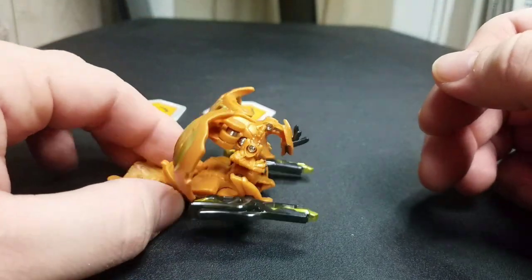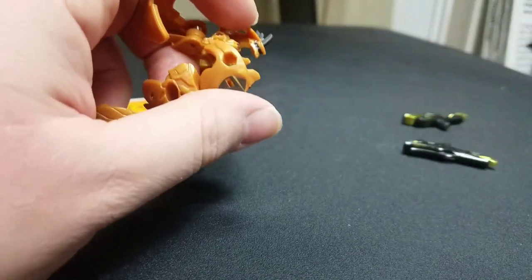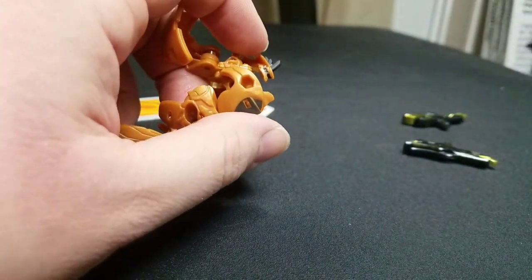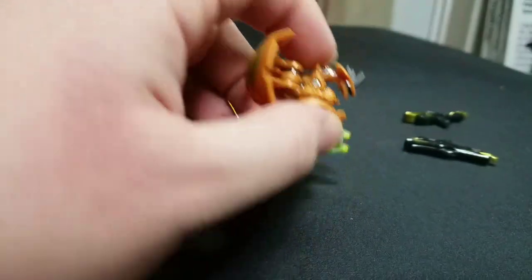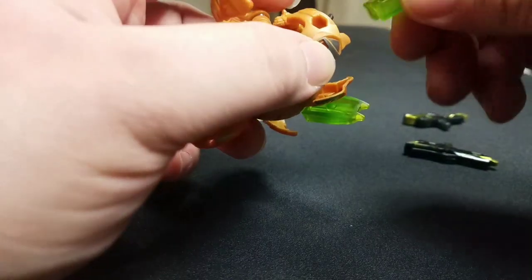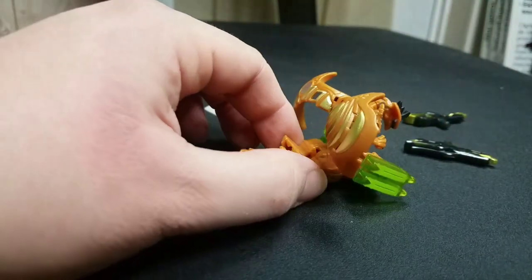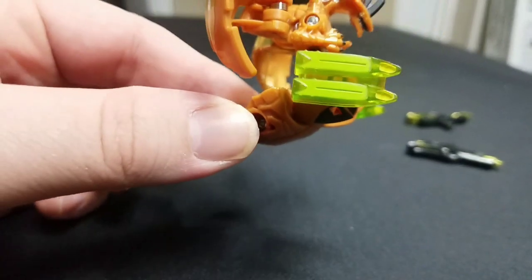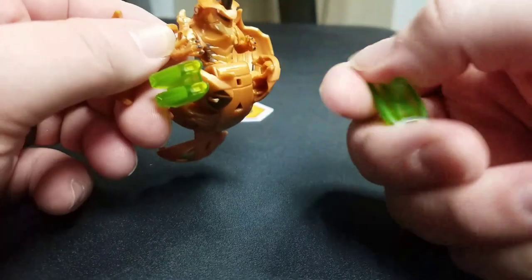Let's equip him with something else. I have the green pieces from the Ventus Sequinator. We're gonna put them in right there and get the other one in, just so we can see how he looks with different Bakugan pieces. He looks pretty cool with these in too — kind of like little claws almost, but no, they're little motor shooters. That looks really cool.